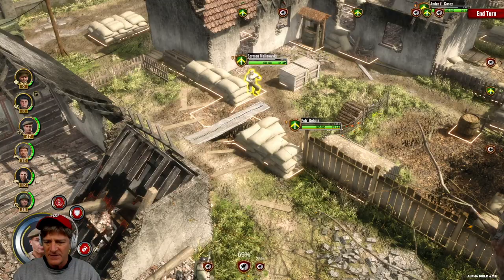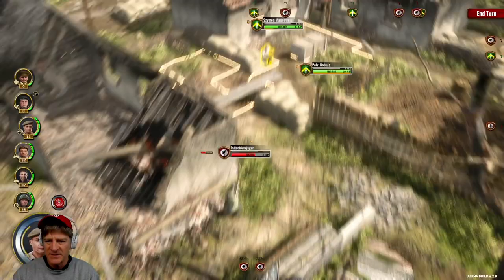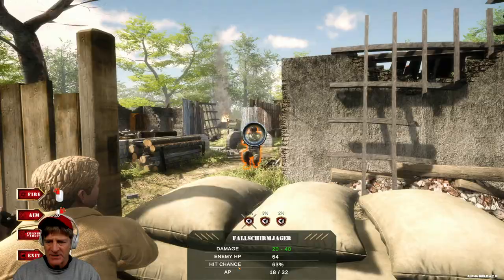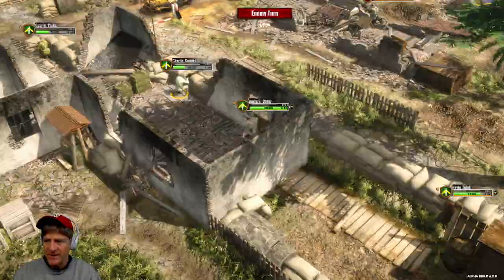69% chance on this shot — let's take it. Missed. Another shot — 36 damage, good. He's got 69% but not enough AP, so we'll finish his turn. Petr Bobola — 63% chance, take it. Zero AP, end of his turn. Any good shots? No — we'll do Overwatch for the remaining guys. Enemy turn. Our machine gunner Charlie Summers is down to five health — he's hanging on. Probably should throw more grenades too.